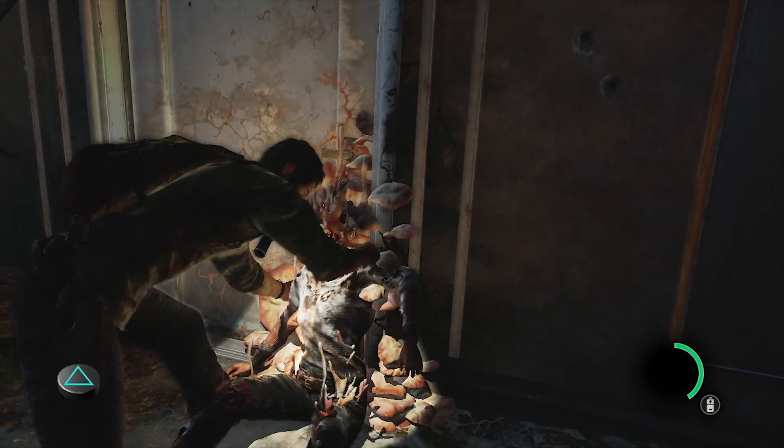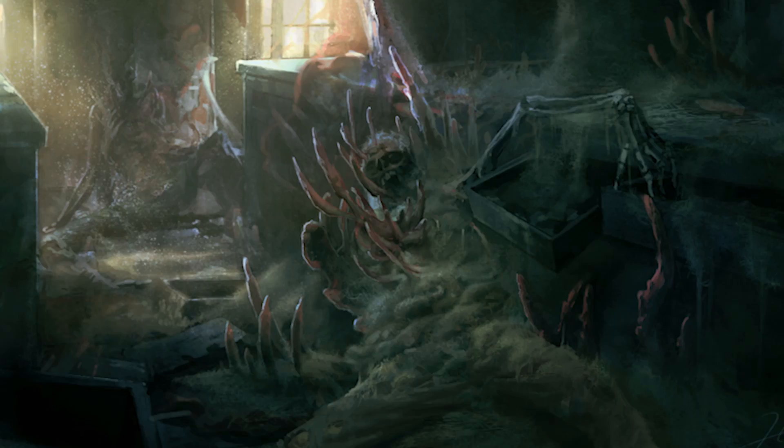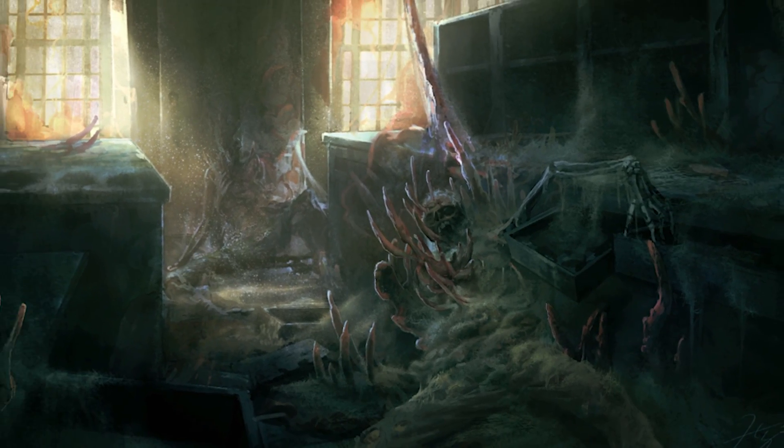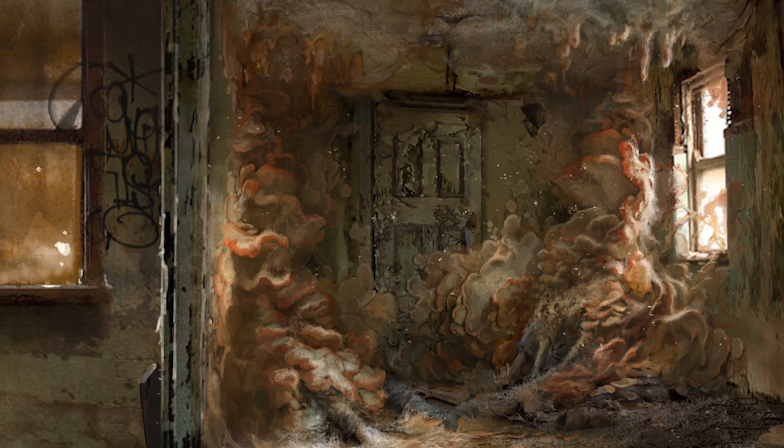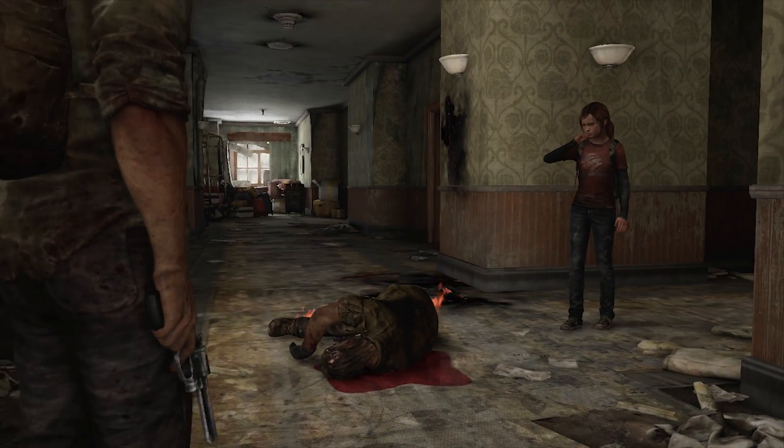When the infected feels like it's going to die, it finds a dark corner and becomes part of the environment. The fungus grows out of there, and if it lingers long enough, spores will come out. If people breathe those spores, they become infected as well. Pretty much everyone in this world has had at least one of their loved ones become infected — they lost someone this way. It's a pretty brutal fate if you know you're headed down that path. You've got some hard decisions to make.